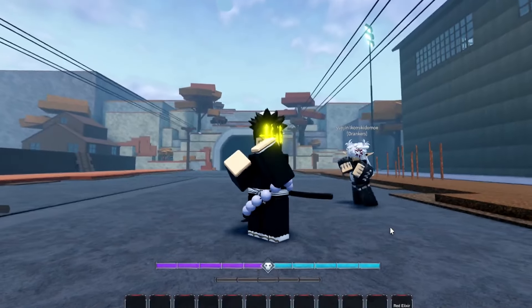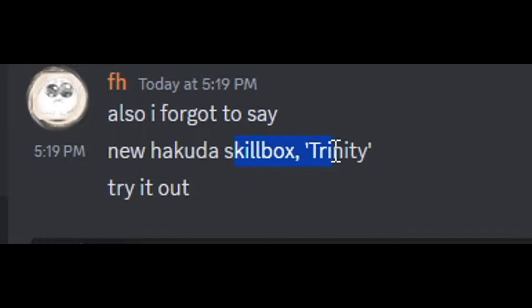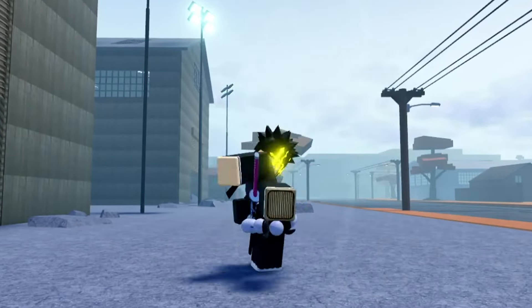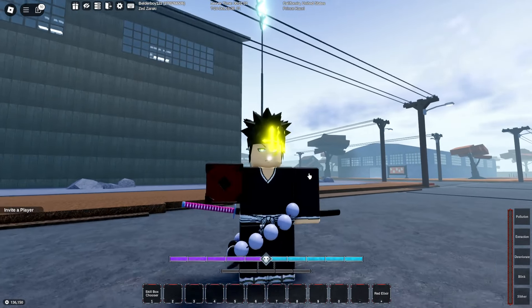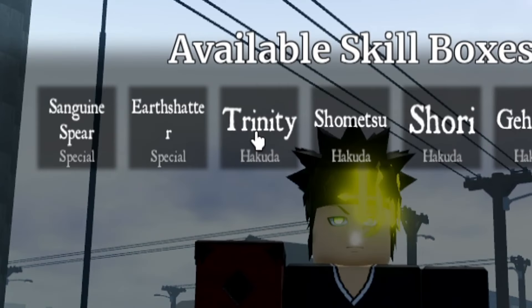Let's go ahead and take a look at the new Hakuda skill box moves right here. The name of the Hakuda skill box is called Trinity — we're gonna be getting this right now. This is probably gonna be the next best combo extender for Hakudas. I got my skill box chooser right here, we're gonna be using this so we can get it right away. There you go, we got the Trinity.